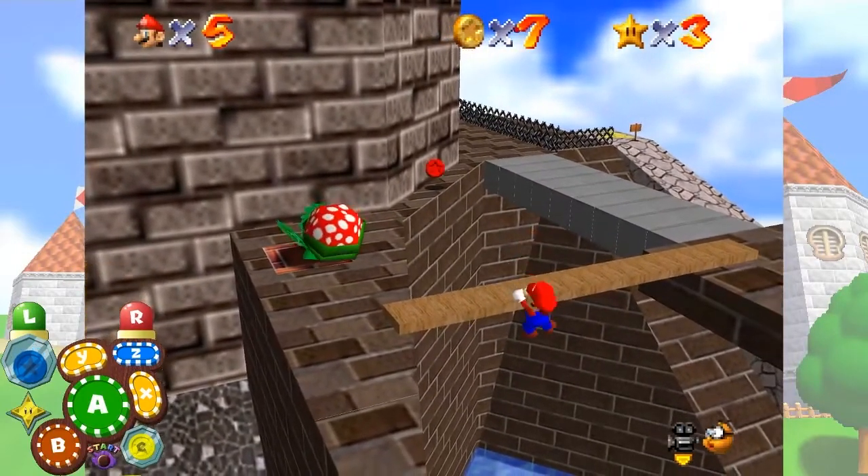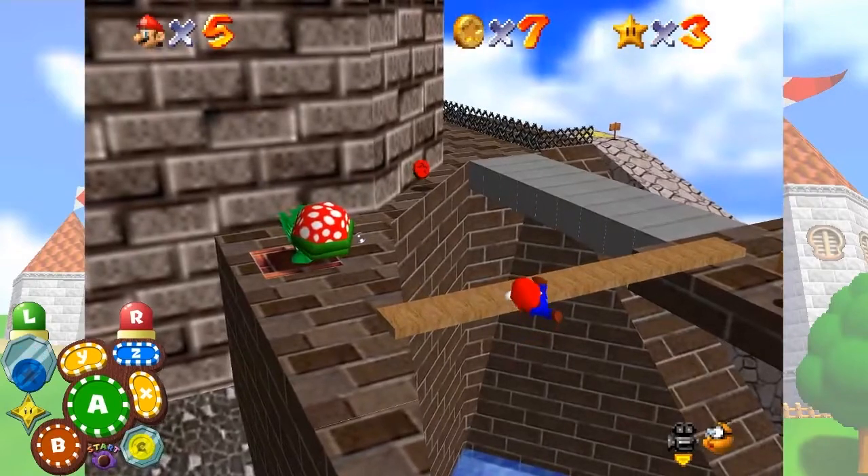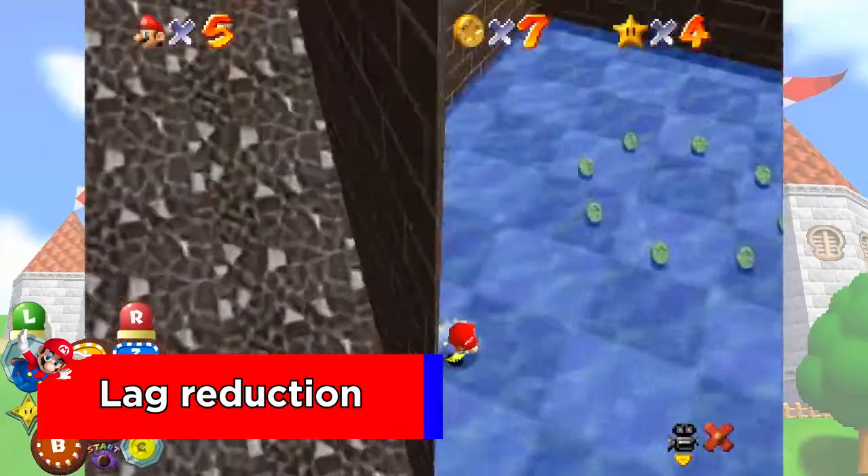You need to change the camera angle in order to collect the star by just holding down on the stick — this is one of many setups involving the camera to make them more consistent. Certain camera movements are also used throughout the game for lag reduction: the fewer objects on screen, the better.